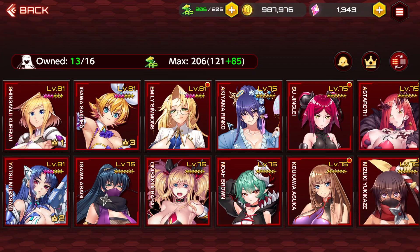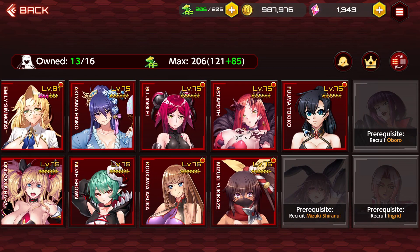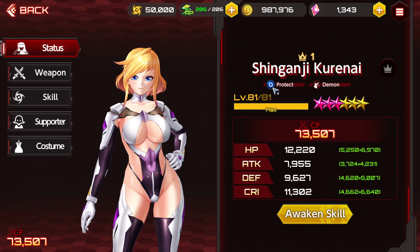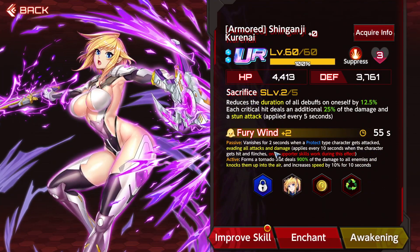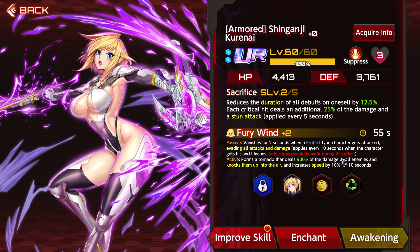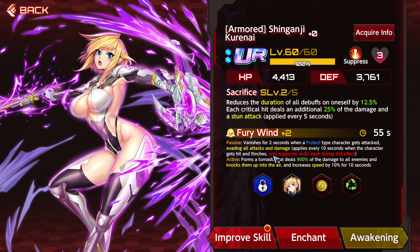Any character that is the protect typing — if you go to the character and it says protect — you're going to be able to abuse this Kurenai active ability where you vanish for two seconds right when you're getting attacked, then get to evade all attacks and damage for two seconds. It applies every 10 seconds, so it's just a passive given for your character.